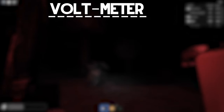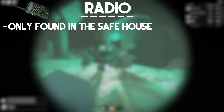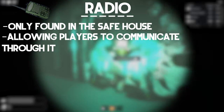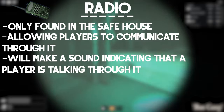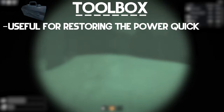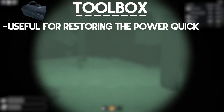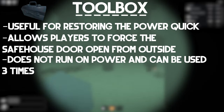The voltmeter is useful for keeping track of the current power level to predict a power outage. The radio is an item that can only be found in the safe house on the desks in the back, allowing players to communicate anywhere across the map. If your radio is on and another player talks through it, it will make a click sound indicating someone is speaking. The toolbox is essential for restoring power quicker, and it also allows players to force a safe house door open from the outside. It does not run on power and can be used three times.